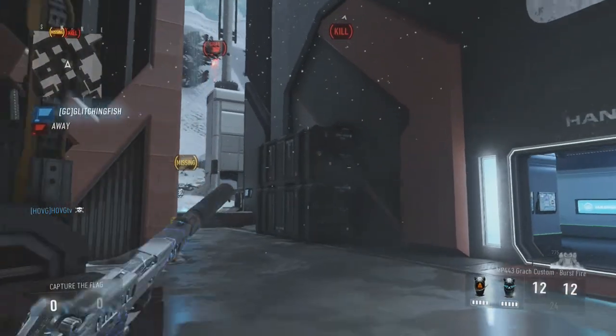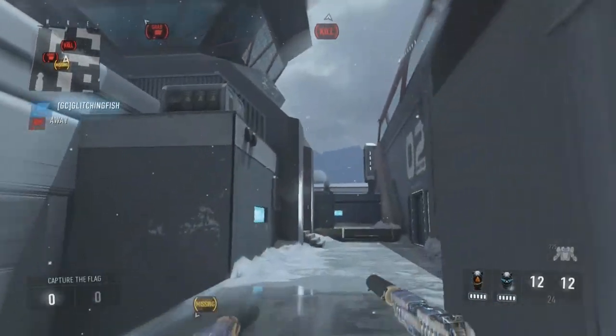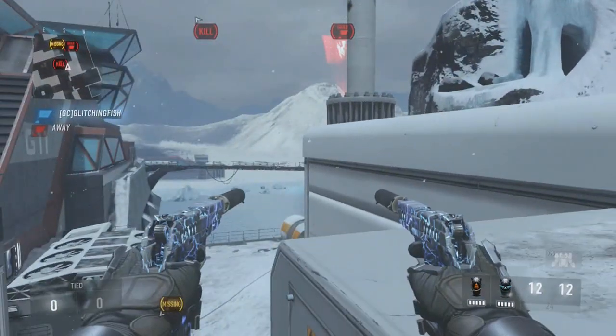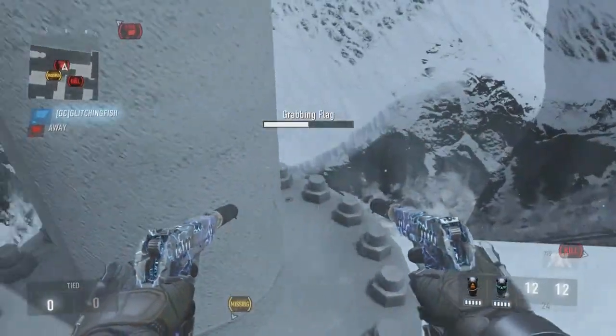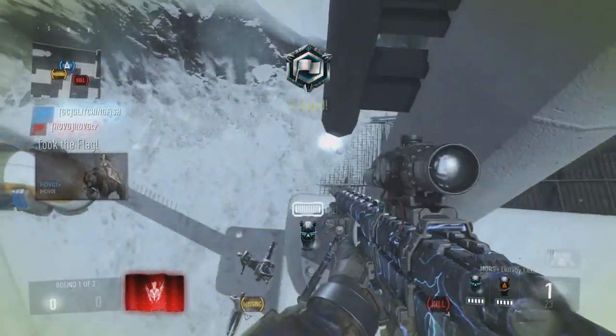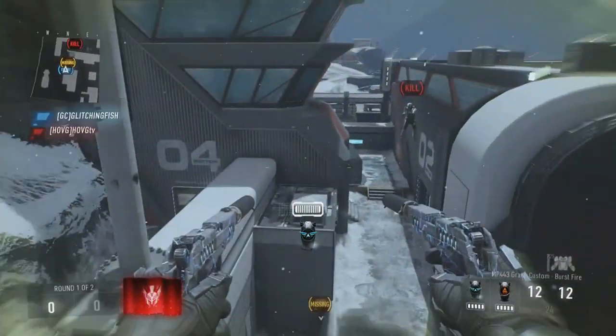Either kill yourself — as you guys saw, I had to change teams in order to kill myself. My man GlitchingFish never kills me so whatever way you choose to die with the flag, just bring the flag to this area. You guys have about 45 seconds to make it back, and if you have the edited settings properly set up, you'll be in the unlimited hover.